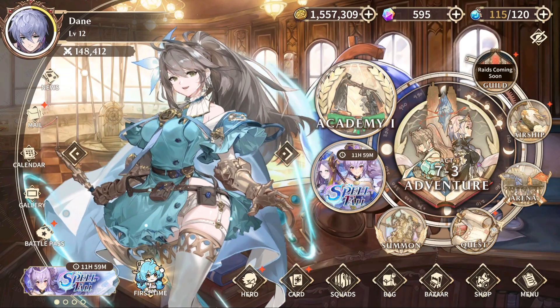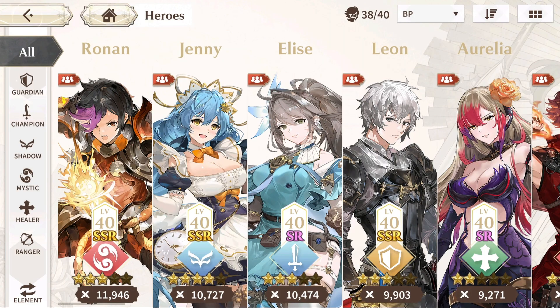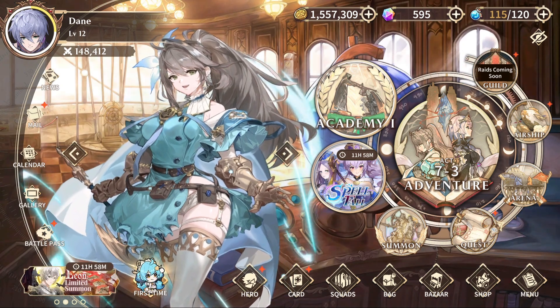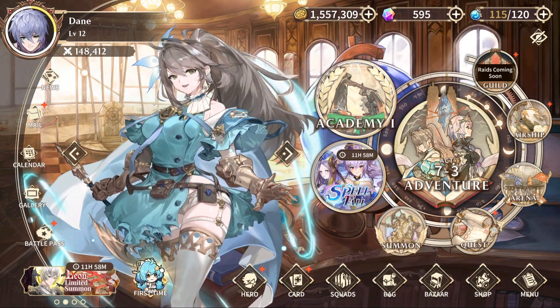Get yourself a very strong damage dealer. For me, my nuker that I summoned early is Ronan — he's crazy, you guys have been seeing him. That's how I would spend diamonds in this game: fully fleshed out, one, maybe two of every banner rotation, and everything else is going to energy refreshes to grind everything. That's it, hope you enjoyed it, and peace out.